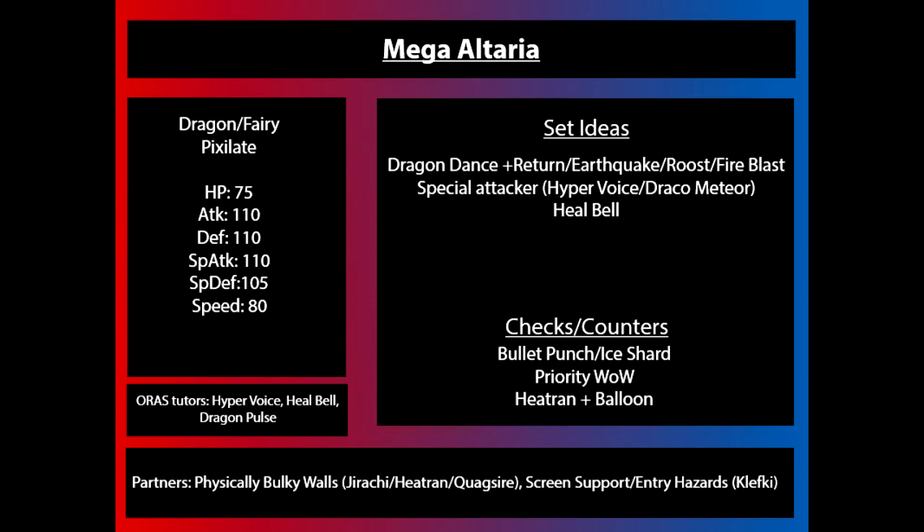Ways to check or counter Mega Altaria are relatively simple. Being a Fairy type, it is a little bit easier to hit with priority moves like Bullet Punch. Things like Greninja of course carry Gunk Shot for Fairies now, so it has to deal with all the same issues that other Fairies have to. That being said, Mega Altaria definitely has the bulk to take multiple super effective attacks that aren't STAB. Bullet Punch and Ice Shard coming from Pokémon that aren't those types are going to do paltry amounts of damage. Priority Will-O-Wisp or Priority Toxic, if Altaria doesn't have Heal Bell, are going to be big issues. Then something like Heatran with Balloon can come in for free on Altaria.